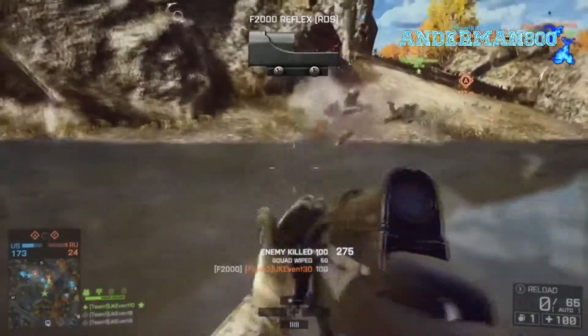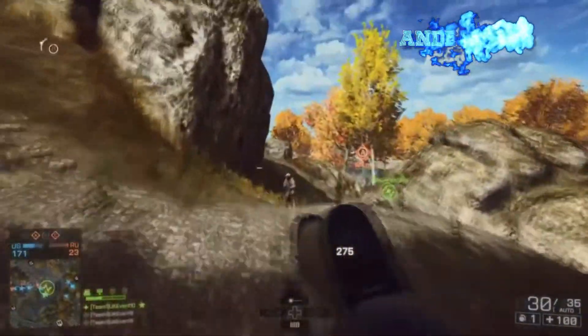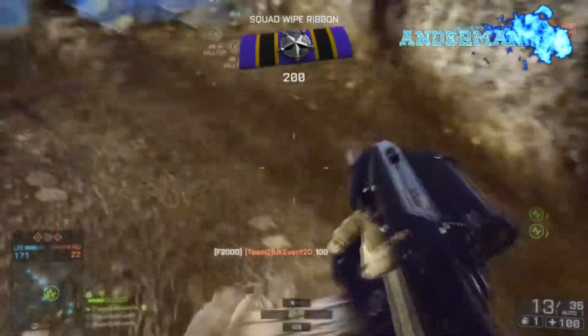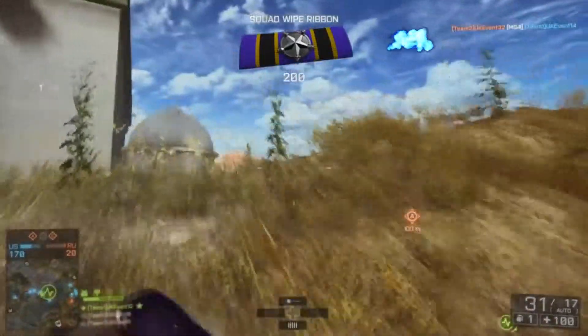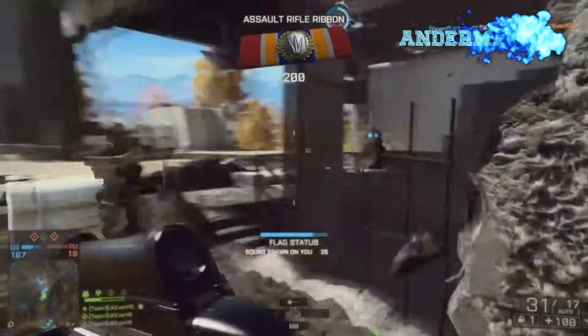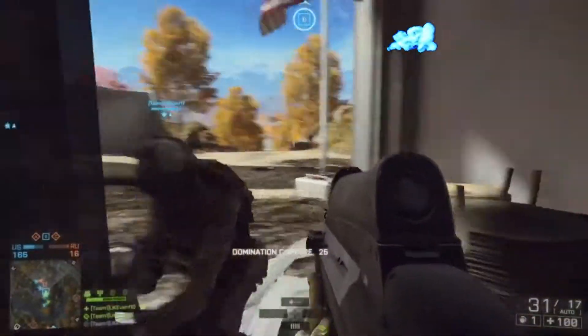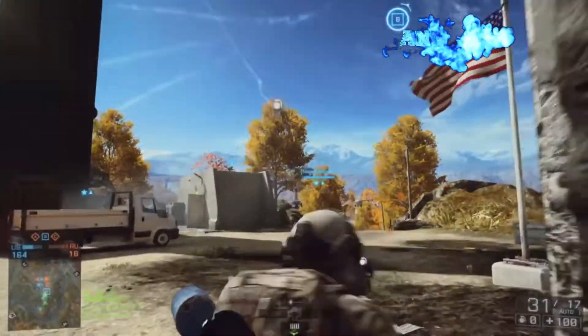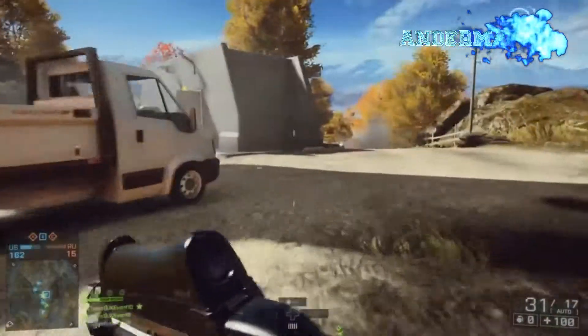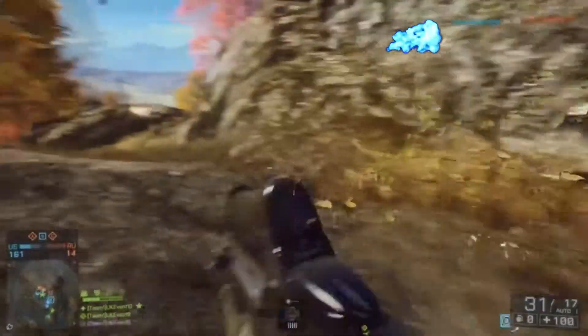The Battlefield 4 Caspian Border 2014 map is set at a functional border crossing in a heavily forested area. The map pits US and Russian forces against each other, where most of the control points in conquest mode are closely grouped in the middle of the map. I've chosen Caspian Border to come in at number three of my top picker maps.